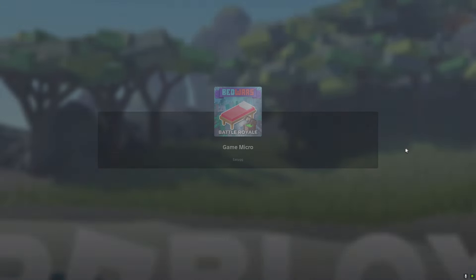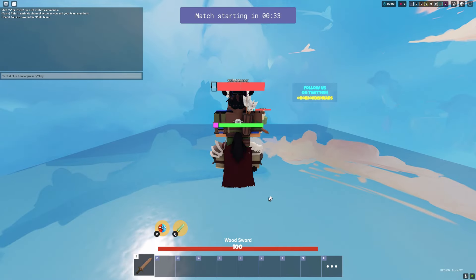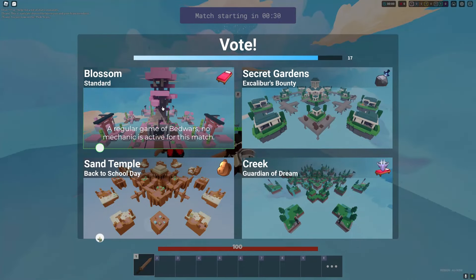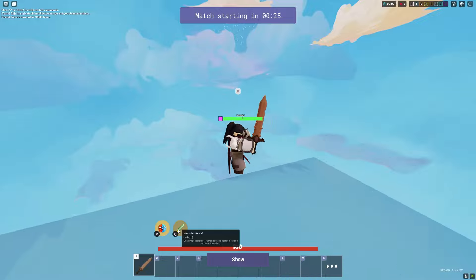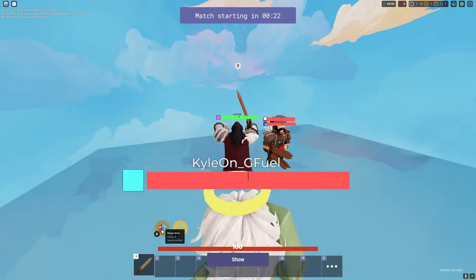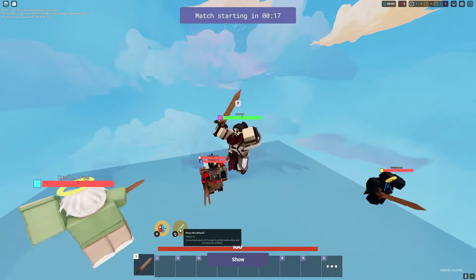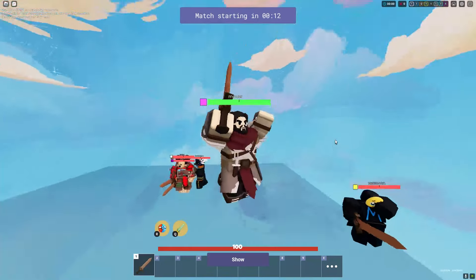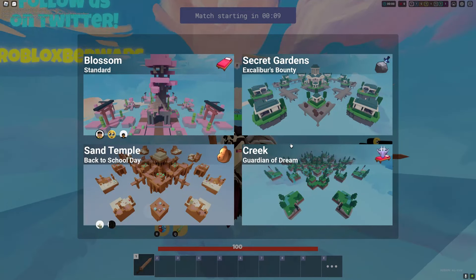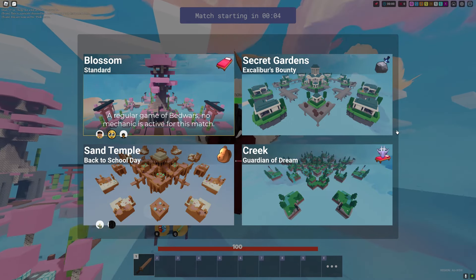I was gonna make a video on the Conqueror but there was no one on unfortunately. If you want to be in a video, just join the Discord server - I'll be hosting events from time to time. Hopefully we land on Blossom. We have two abilities: Swap Aura and press the attack. There are triumph stacks - consume all the stacks of triumph to shield nearby allies.